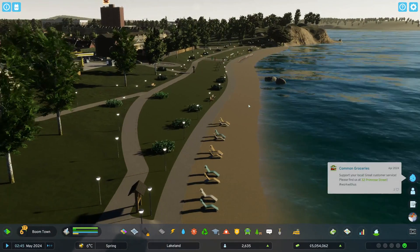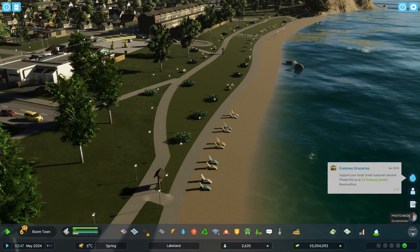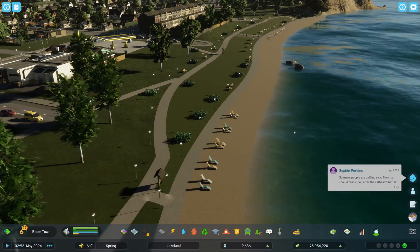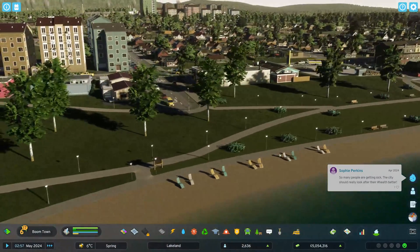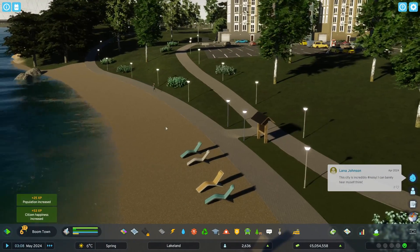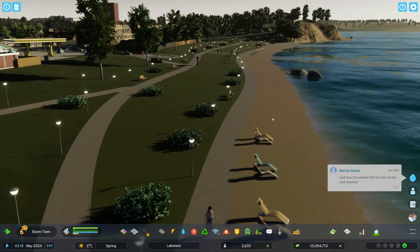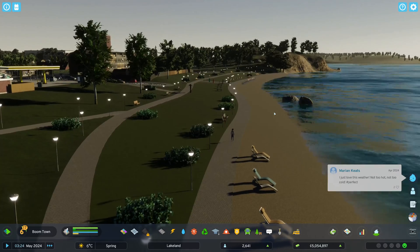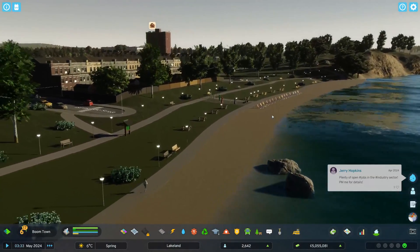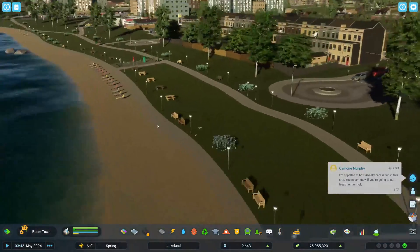Let's see if there are any sims actually walking around right now. I'll bump the speed up to eight. Here we go — I mean, they're on the path, but it counts: somebody using the park area. I'll take it.